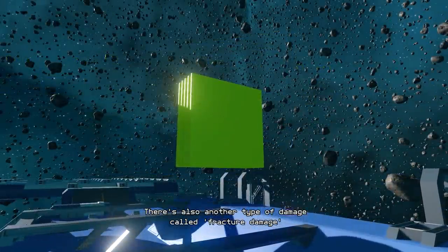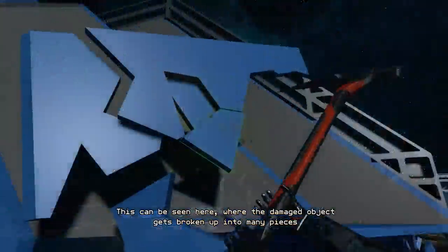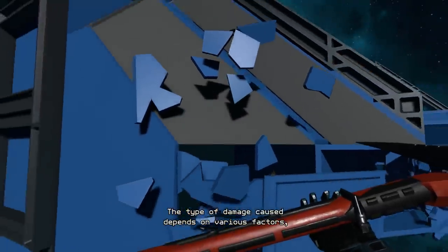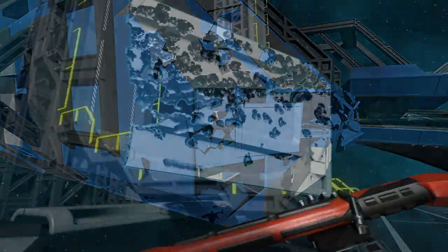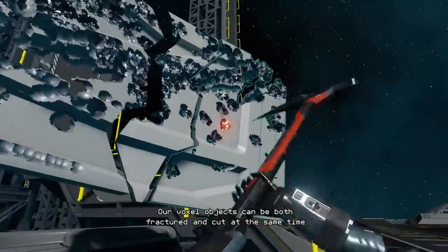There's also another type of damage called fracture damage. This can be seen here, where the damaged object gets broken up into many pieces. The type of damage caused depends on various factors, such as the weapon used or the material of the damaged object. Our voxel objects can be both fractured and cut at the same time.